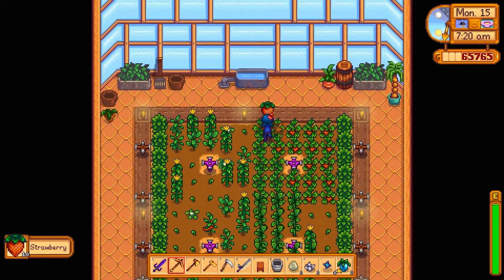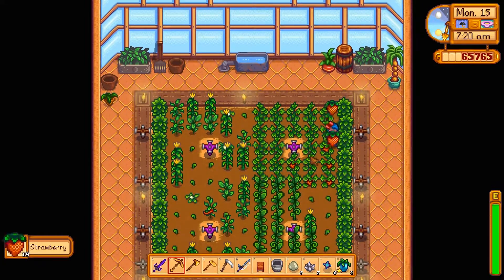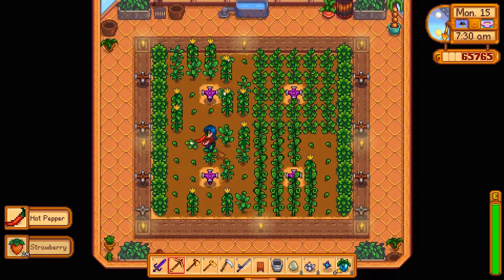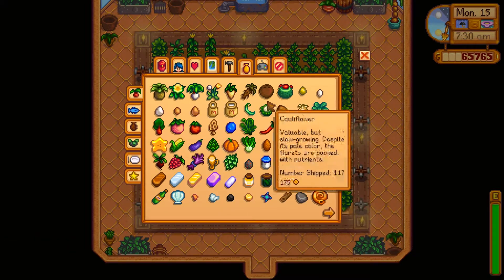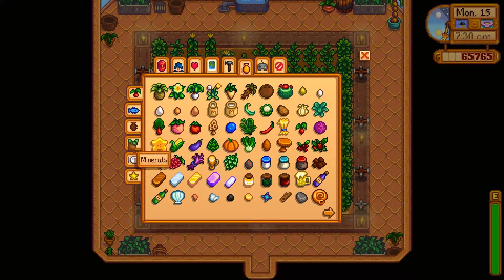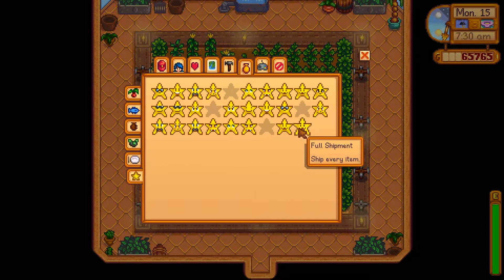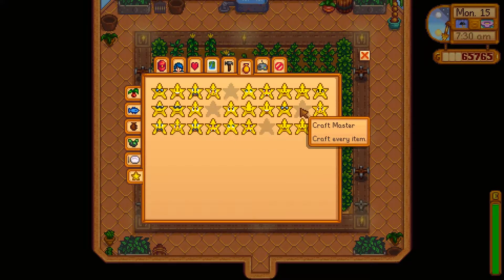We're going to be harvesting crops to start with, then we'll try and work out whatever else it is we need to do today. Let's just have a quick look at our collection list. We've managed to finish off this one, which means we got the full shipment achievement. So now we've got the museum collection, the cooking, crafting every item, and shipping 15 of each crop.